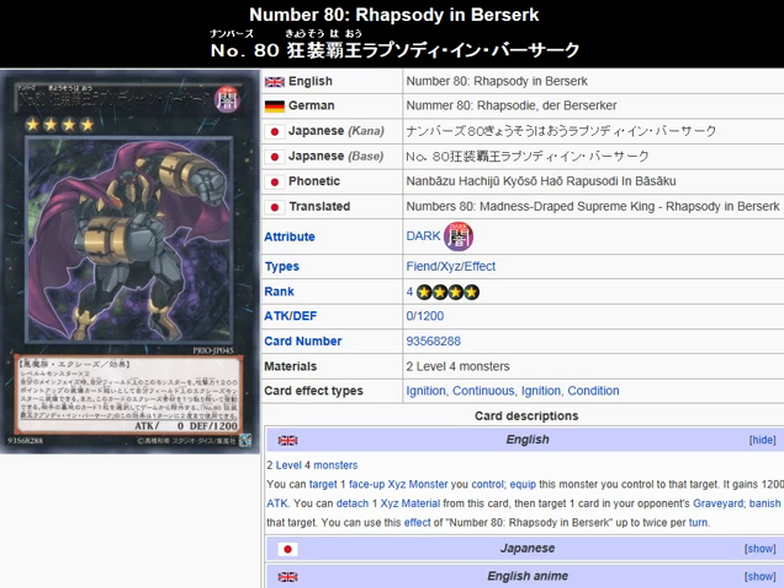It's a Dark Fiend, Exceed Effect Monster, Rank 4, Attack 0, Defense 1200. Description: 2 Level 4 monsters. You can target one face-up Exceed monster you control — equip this monster to that target. It gains 1200 attack. You can detach one Exceed material from this card, then target one card in your opponent's graveyard and banish that target. You can use this effect of Number 80: Rhapsody in Berserk up to twice per turn.